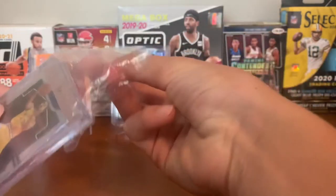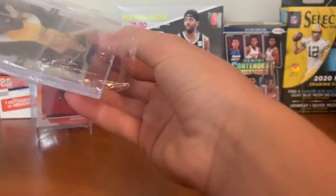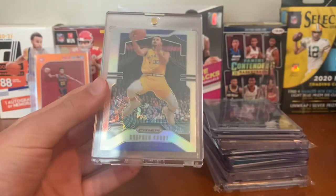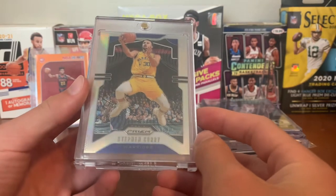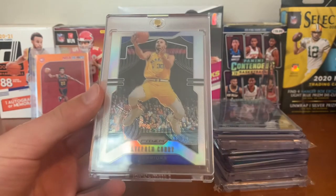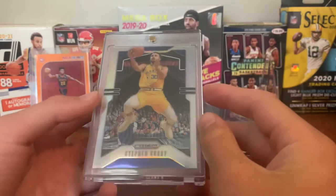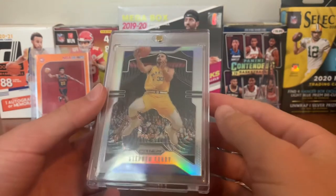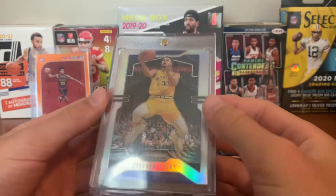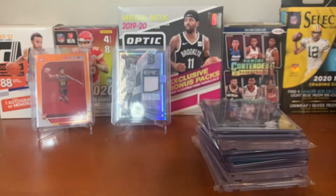For the Warriors — this is a PC card for me — very happy to have this. I have two Prism silvers now and then a Prism patch. We got a Steph Curry 2019-2020 Prism silver — looks very clean. Hoping to get it graded, either PSA, maybe HGA, or some other grading company. It just shines off and it's a very pretty card.